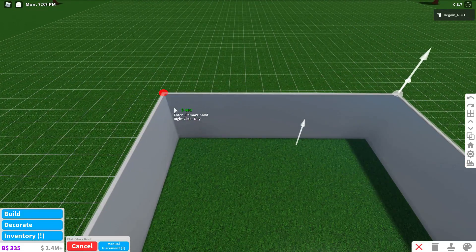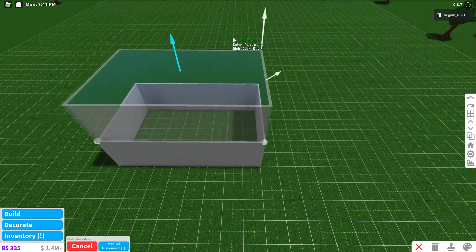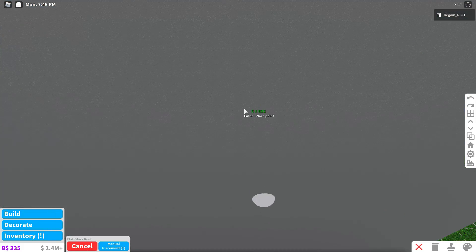You click on manual, and then click on every little corner, and then this arrow right here you are going to want to pull it as high up as you want, and then you are going to double click, or double right click, and that'll build it.